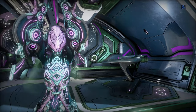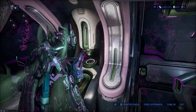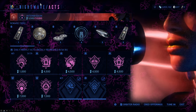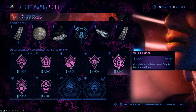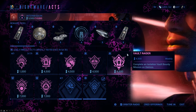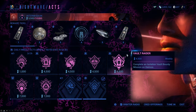We got a new Nightwave intermission going on right now, until Nightwave Season 4 starts sometime in the future. With that, we have a couple of new mission types that weren't in Nightwave before. So I figured it's time to start making some new guide videos. First one up is Vault Raider, which is to complete an Isolation Vault Bounty mission on Deimos. I'll give people a quick overview on how to do this mission type.